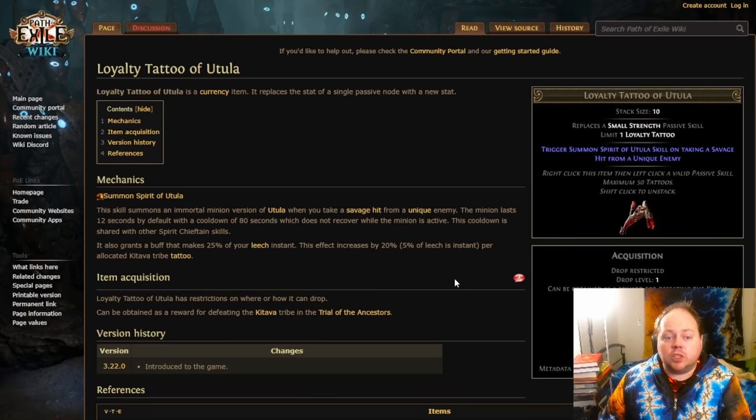For the next 12 seconds, 25% of your leech is going to be instant. You can scale this up to 30%, 35%, 40% or even more by having a large number of Katarva tribe tattoos allocated on your character as well, but I don't think that's particularly important. Once you've got 25% instant leech, that's generally enough. That's going to put you in a situation where, during the 12-second period after you take that first savage hit, you are going to be very hard to kill by anything that does not kill you in one hit. That's a benefit of the loyalty tattoo of Etula, and it is one of the stronger ones.